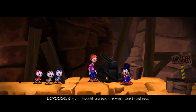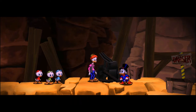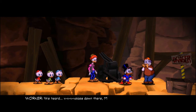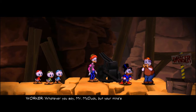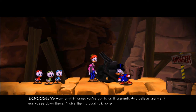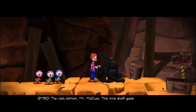Gyro, I thought you said this winch was brand new. It was — it's an unbreakable diamond tether, Mr. McDuck. I made it myself. So long as you didn't use any of my diamonds to do the job. Downward! Move it, man! What's all this hullabaloo? Your lunch break isn't for two hours yet. We heard voices down there, Mr. McDuck. Strange, g-g-ghostly voices. Nonsense. There aren't any v-v-voices down there. Whatever you say, Mr. McDuck, but your mind is haunted. You finish digging it! Ugh, you want anything done, you've got to do it yourself. And believe me, if I hear voices down there, I'll give them a good talking to. Now you stay here, boys. I'm going to get to the bottom of this. The rock bottom, Mr. McDuck. This mineshaft goes down for miles.